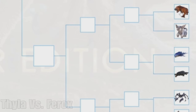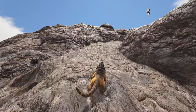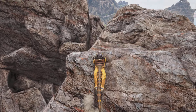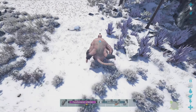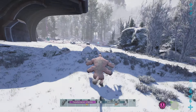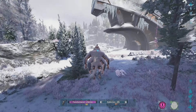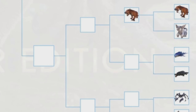We have the Thylacoleo versus the Ferox. The Thyla has got to be one of the best creatures in the game — it's one of the most fan-favorite mounts, one of the best travel mounts, can scale pretty much any surface, has a bleed attack you can use to take down a Titanosaur, and it's just really strong and does a ton of damage. The Ferox I've never been a huge fan of — it's decent at killing stuff, you can jump around and climb, but every time you use it you have to feed it Element which is expensive. The Thyla easily beats it.